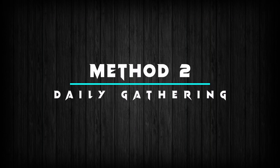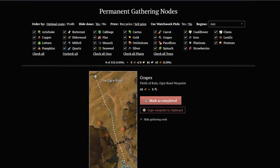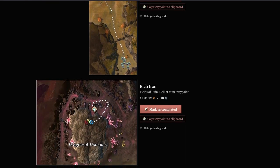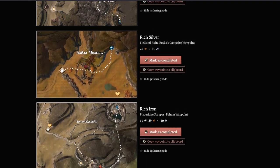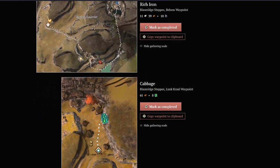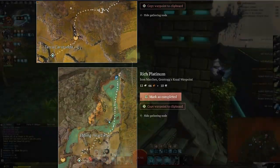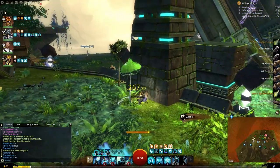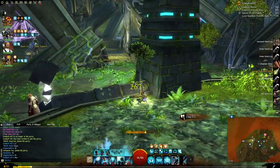Method 2: Daily Gathering. There is a list of gathering spots all over the map that you can go to and farm tons of materials. I will not be getting into details here, but if you are interested in this then check the GW2 Efficiency website which I will link in the description. Home Instance Gathering is another way of obtaining a lot of gathering materials in a short amount of time and with very little effort.